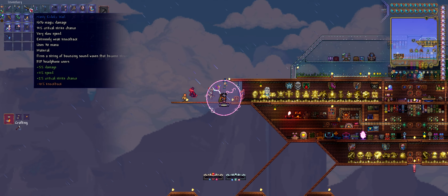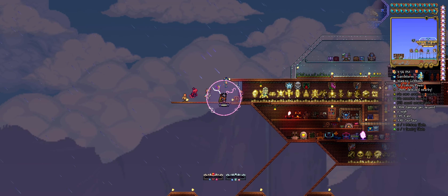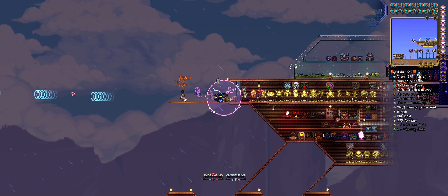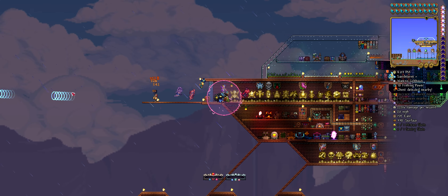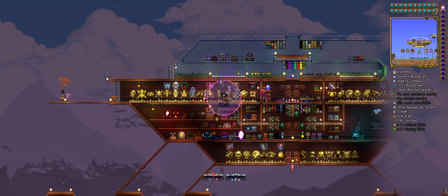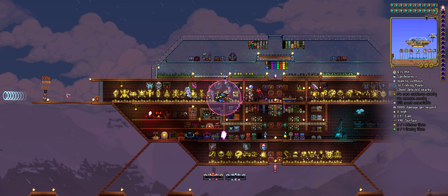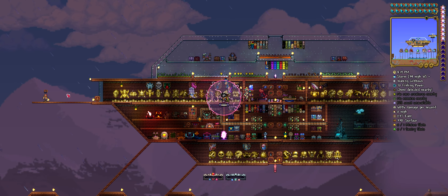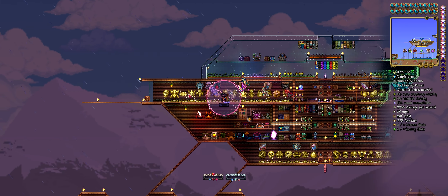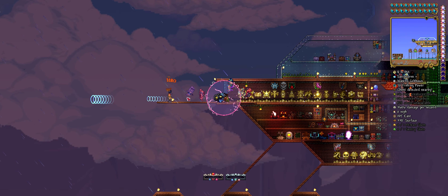Ironic Whale — fires a string of bouncing sound waves that become stronger as they travel. Rip headphone users. So with this kind of range that's a lot of damage, but more close up, not much at all.